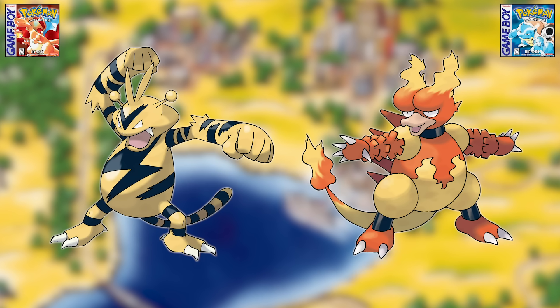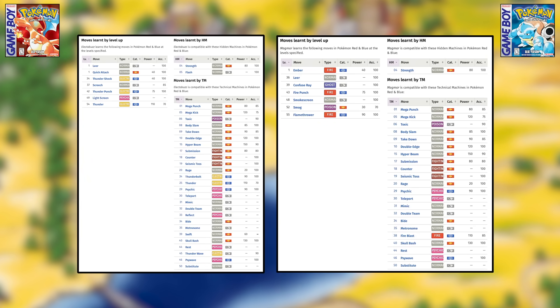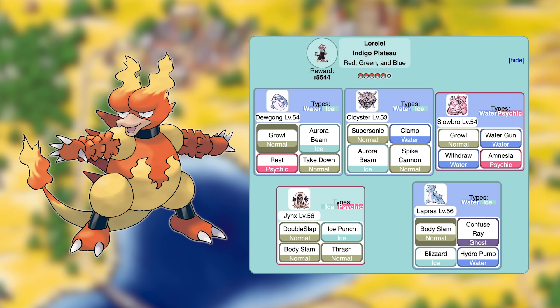Finally is Electabuzz versus Magmar. They have near identical stats and nearly identical move pools, just swapping Electric moves for Fire moves and vice versa. They're obtained at the same point once you get Surf. Therefore, the only comparable metric is their typing, and based on that alone, I have to give it to Electabuzz. It's good against most of Lorelei's team, then parts of Agatha's, Lance's, and your rival's teams. The only Pokemon in the entire league weak to Fire are Lorelei's Jynx and your rival's Grass-type. With all those comparisons done, Blue is the better version to pick.